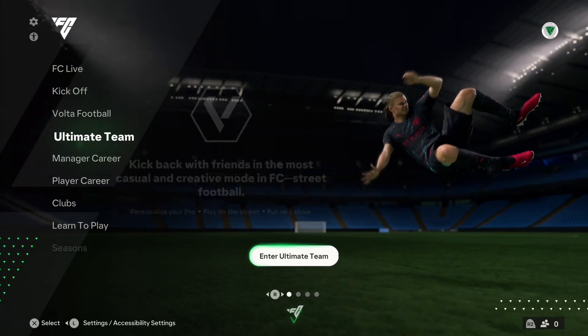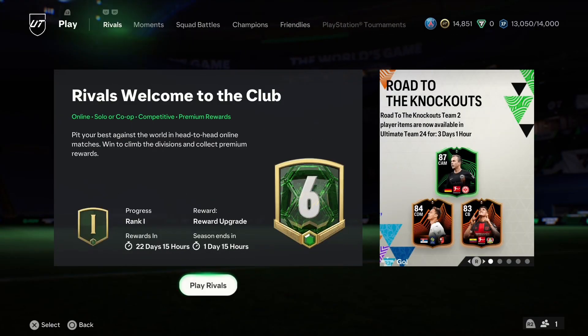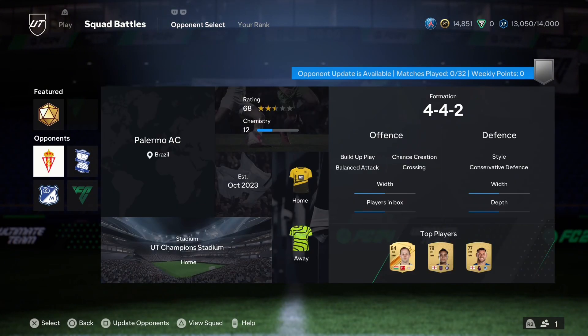Go on Ultimate Team, go to Squad Battles, and choose any team you want.